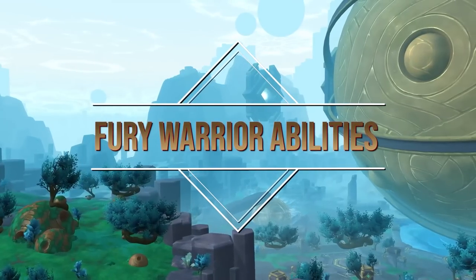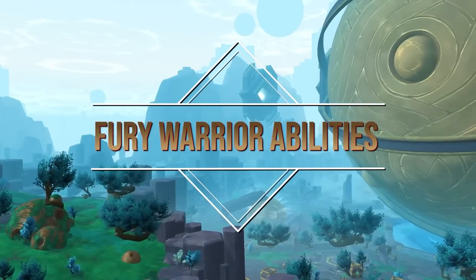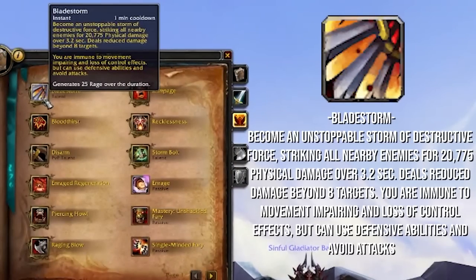That takes you through our basic warrior abilities. Now we can dig into the Fury ones as well. Bladestorm — you actually have the talent for this, but it's an excellent ability. For Fury, it's on a one-minute cooldown and does a fairly significant amount of damage. But one of the coolest things is that you are immune to movement-impairing and loss-of-control effects during Bladestorm. So you can use this to Bladestorm through Kidney shots, Cyclones, Polymorphs — as long as you use it the exact millisecond it hits you. It does scale with haste though, so the more haste you have, the faster your Bladestorm will finish.